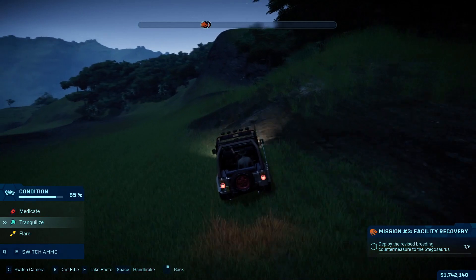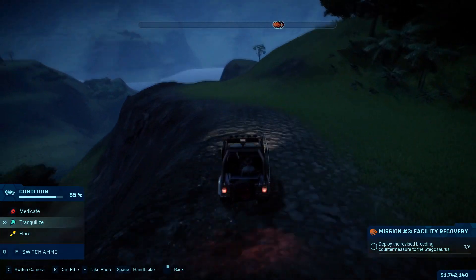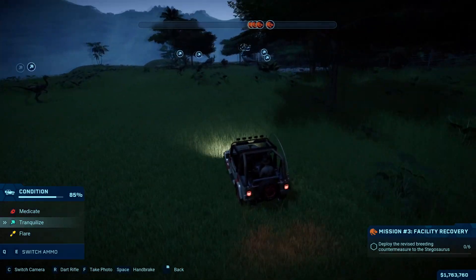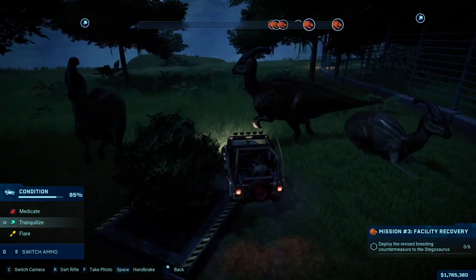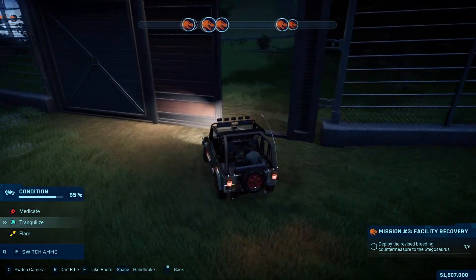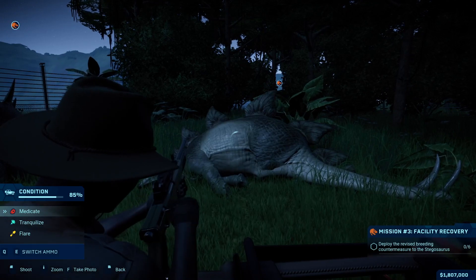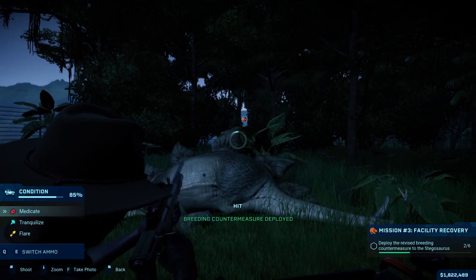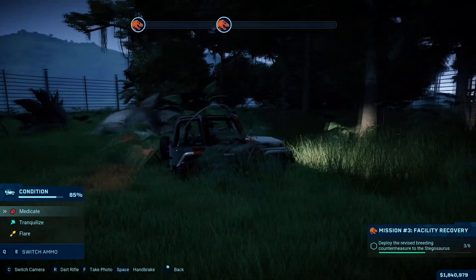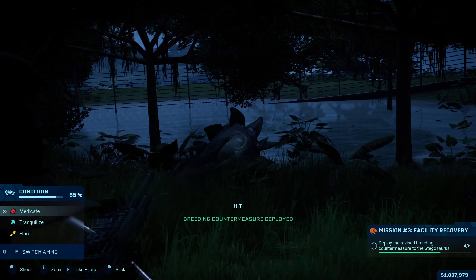Now I gotta deploy the breeding countermeasures to the stegosauruses to make sure it actually works. Just a reminder — at this point while I'm driving I'm not really looking at the screen, and I ran straight into a dinosaur because of that. Now I gotta deploy the countermeasure to all the stegosauruses: one, two, three, then I move over to the water area — I don't think there are any more dinosaurs over there — so I do that one, that's four, then five, and then one more.